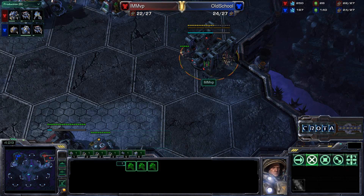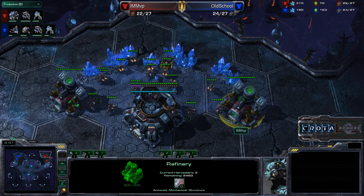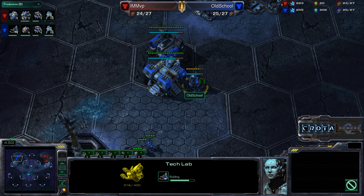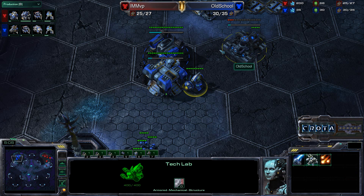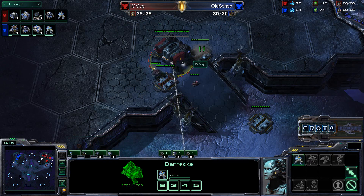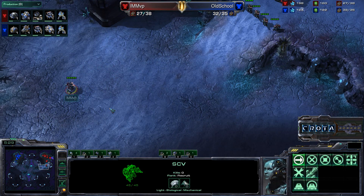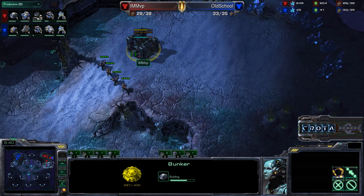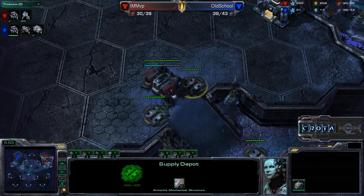Three Marines in position, the command center about two thirds of the way done. Two Marines up on the high ground shooting that SCV. The SCV is not going to be able to make it up either. We're finally getting close to enough gas to build a factory, but it will be significantly behind as Old School adds on that tech lab. He has a large amount of gas saved up, which means either a Marine tank push or Blue Flame Hellions. It looks like it will be a tank push as Old School goes into a starport — the standard 1-1-1 build. This should be really effective against MVP, who is going to be late getting his factory and late getting those siege tanks.